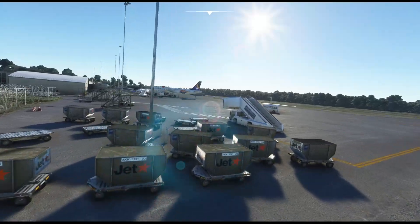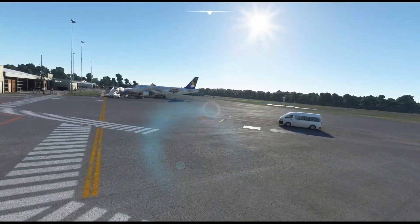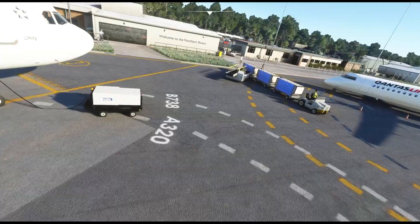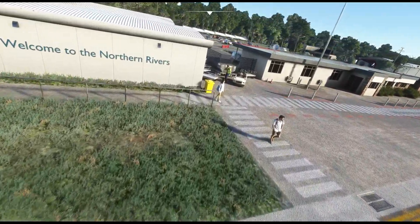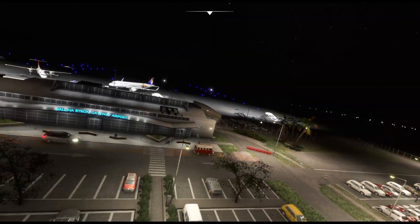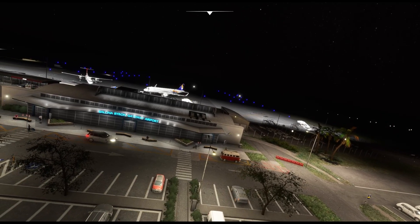I'm sitting here at Gate 3 at the airport in my Airbus A320 in the Ansett Olympic torch livery, which I found on flightsim.to created by GoneAstray. If you're an Ansett fan, if you love Australian aviation, check out his Ansett Australia livery pack for the A320 — some beautiful work.